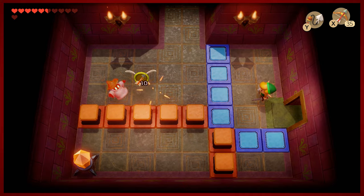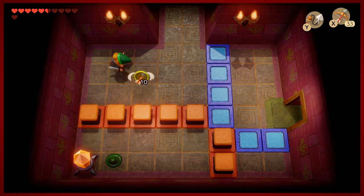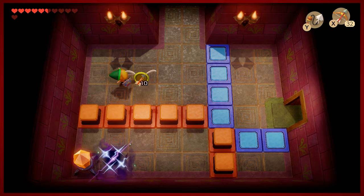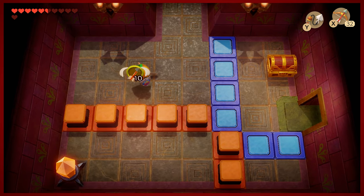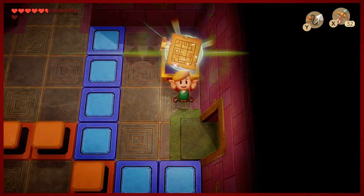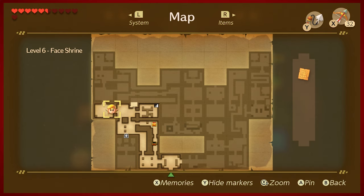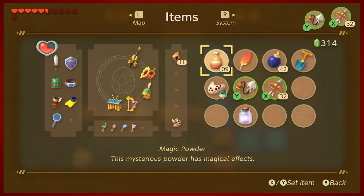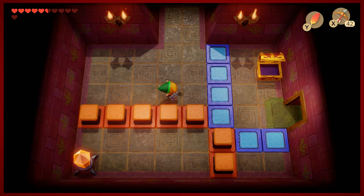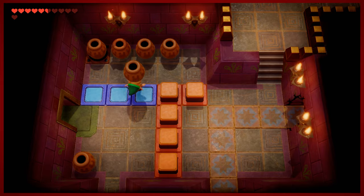In this dungeon especially, having the hookshot is a huge blessing because you can dispatch Wiz Robes pretty easily. A couple arrows will take those guys out pretty nicely. We have the map, so we're gonna go ahead and take a little peek. Sort of — I mean, I guess it's kind of like a mask. It doesn't really look like a face to me, but that's just my opinion. Looks like I missed a chest here, so we're gonna go back real quick and grab that.